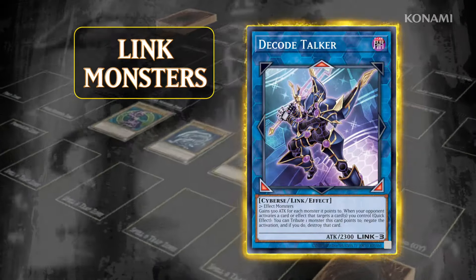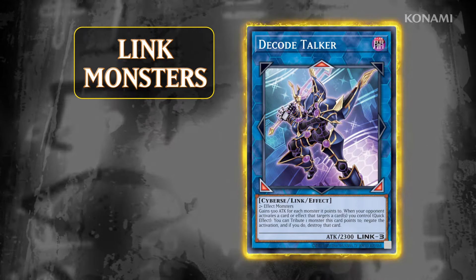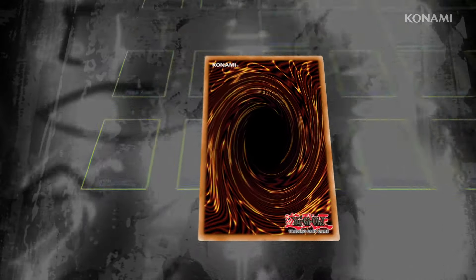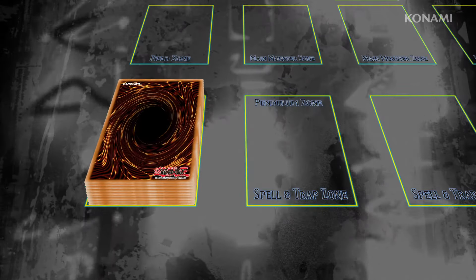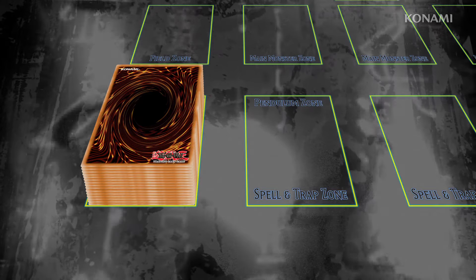Monsters with dark blue card frames and red arrows are called Link Monsters. Link Monsters aren't part of your main deck. They begin the duel in your Extra Deck, a separate deck of up to 15 cards that you can special summon monsters from when you fulfill certain requirements.